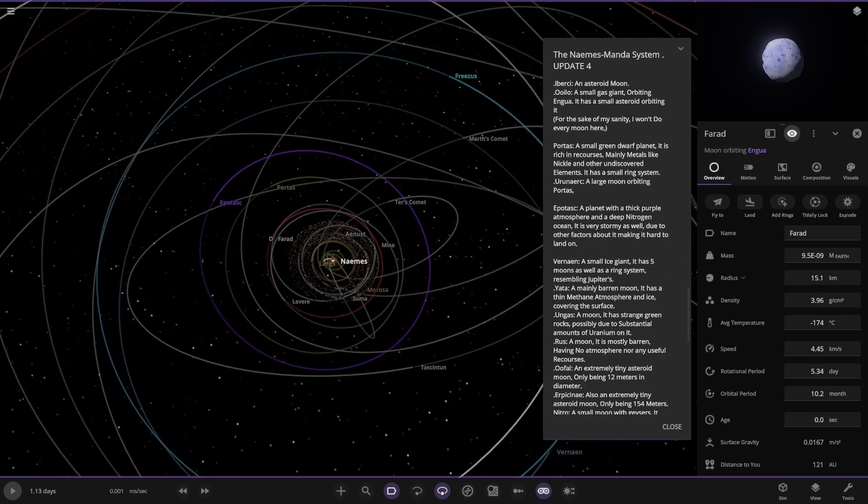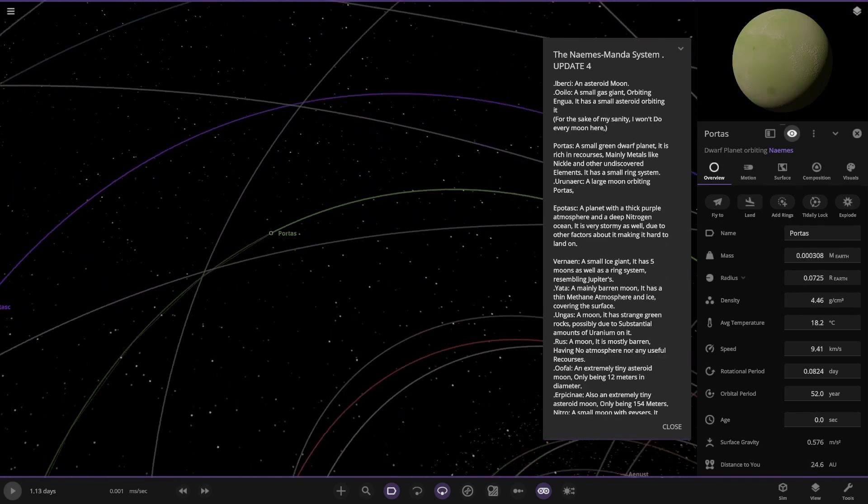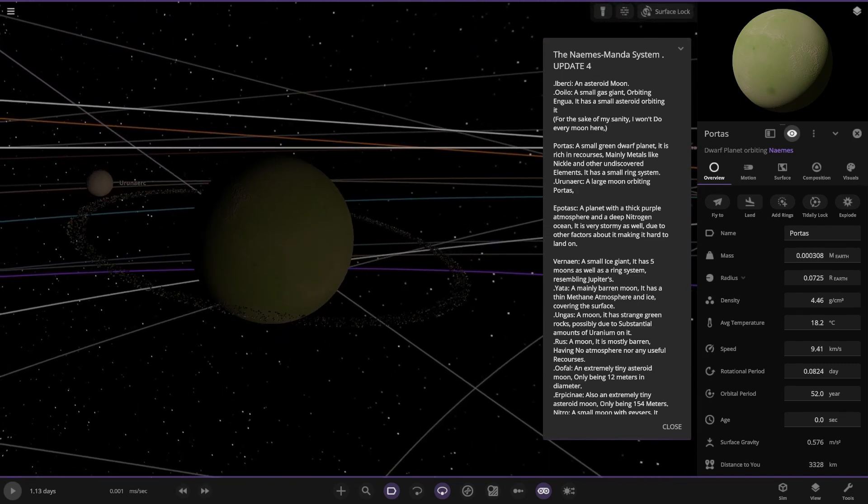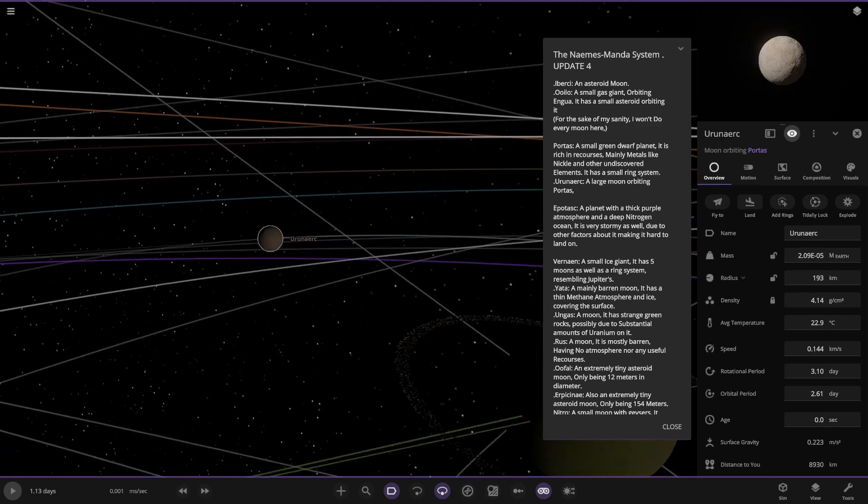Next up we've got Portas over here — a small green dwarf planet rich in resources, mainly metals like nickel and other undiscovered elements. It has a small ring system, plus a large moon orbiting it.